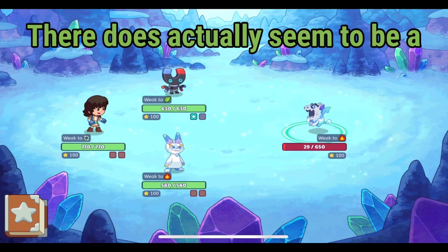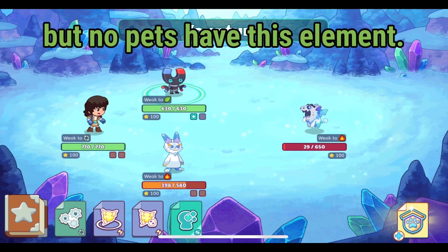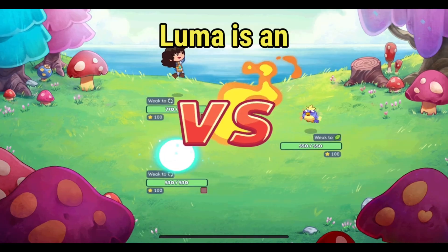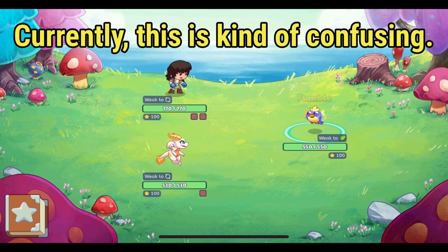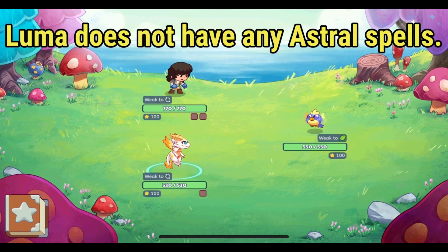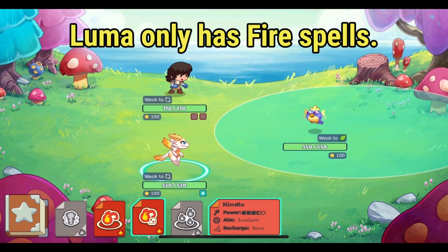There does actually seem to be a healing element in the game now, but no pets have this element. Luma is an astral pet now, though this is currently kind of confusing — Luma does not have any astral spells and only has fire spells.